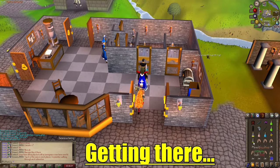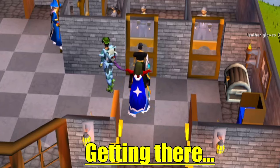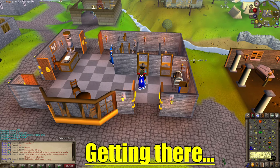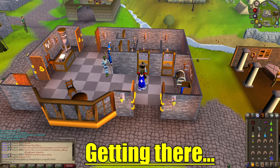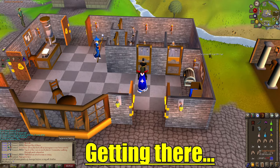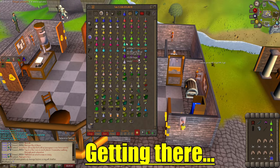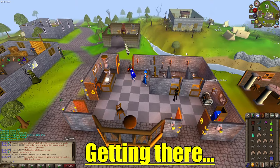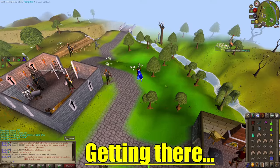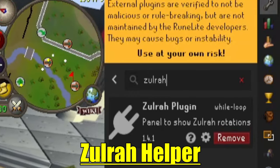I would start off in Edgeville, drink an agility potion, and use the Lunar Staff with the Fairy Ring. You might be wondering why I have a Saradomin brew — I'm going to cut my stats down to make it more realistic. Also, bring a teleport to house; you definitely need that. Let's grab a prayer pot and the extra food, then run over.